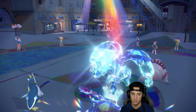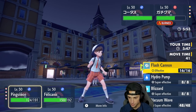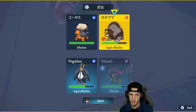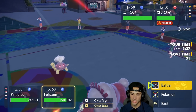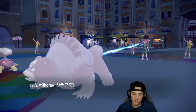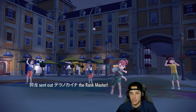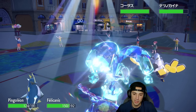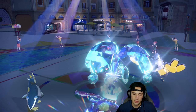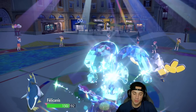I can take out Ursaluna in one shot — I think Hydro Pump is the call even though there's weather out. I rip a Drain Punch into Ursaluna. He withdraws it and sacrifices Cresselia instead. Drain Punch hits Cresselia hard, he goes back into Iron Hands — Iron Hands wants to Fake Out. I drain punch — get a critical hit and back up to full HP.